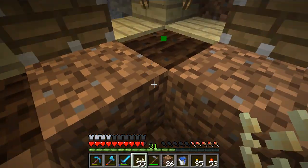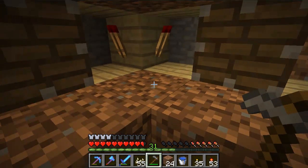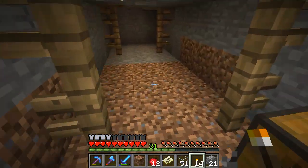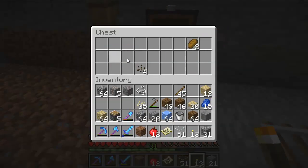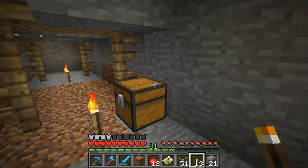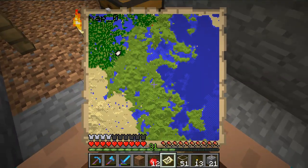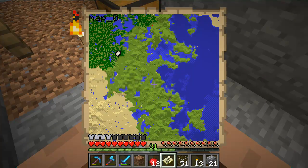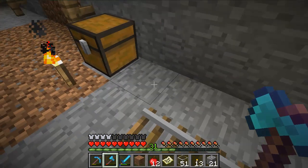I've been exploring an abandoned mine for a little while and finally found some melon seeds in a chest. I'll take that and be on our way to finishing the melon and pumpkin farm. I'll show you where we are on the map - right here next to a ravine. We'll head back to the base and finish working on it.